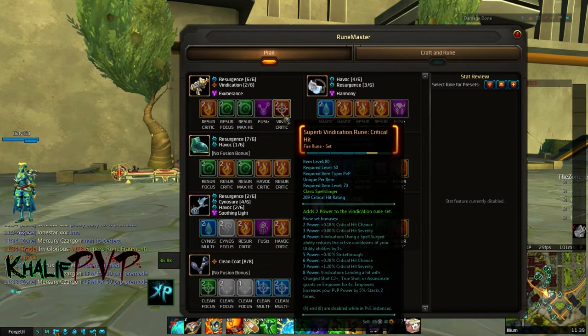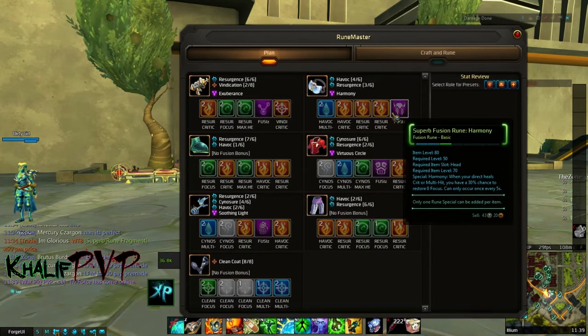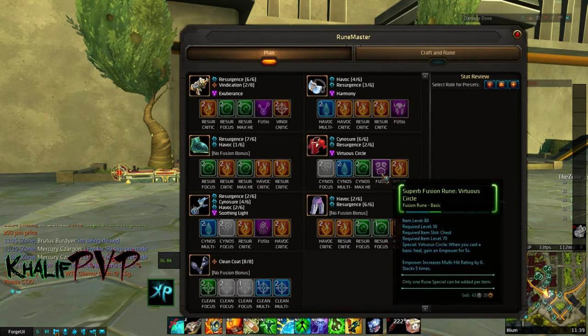That's one of the main reasons we want as much critical hit as possible. For our head piece we use Resurgence whenever possible. For the fusion rune we pick up Harmony: when your direct heals crit or multi-hit, you have a 30% chance to restore focus — can only occur once every five seconds. Again, crit and multi-hit — you can see the synergy paying off.